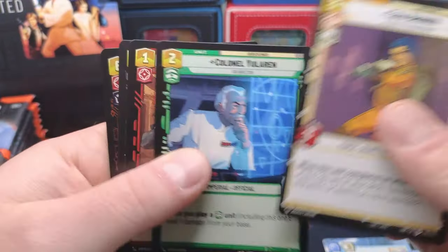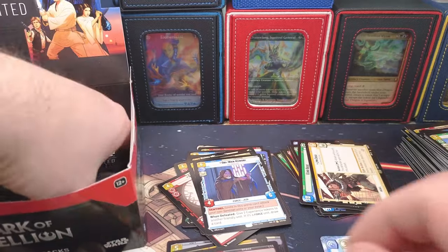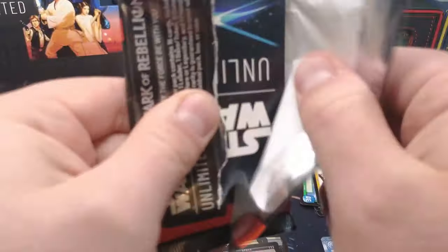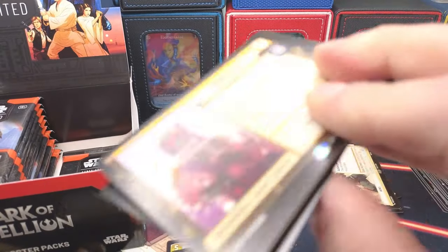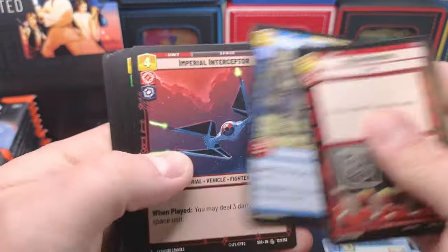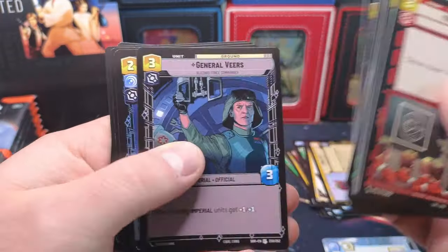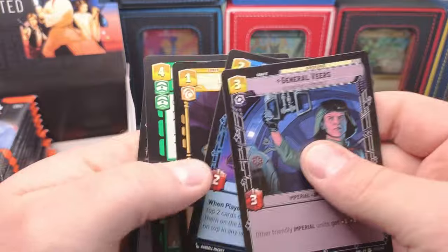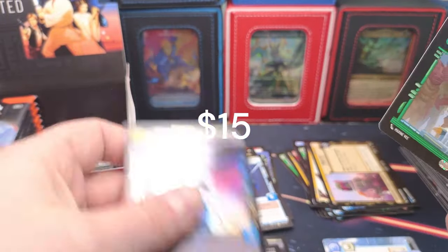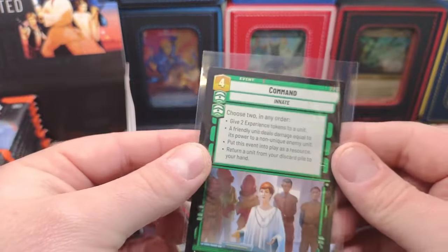Technician, okay. Obi-Wan Kenobi coming in with a Ruthless Raider. The print-to-demand is concerning - Boba, that's the one main everyone's running right now. It is concerning, print to demand I must say, and the stock quality on this is not great. That's our second legendary. There are 16 legendaries, so usually in a box you get between four and six - I've noticed.